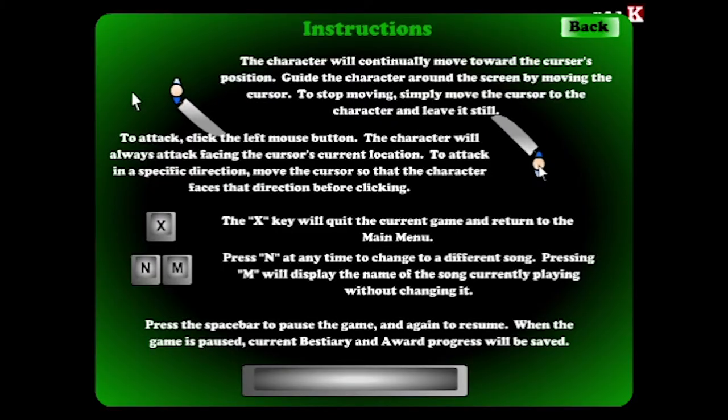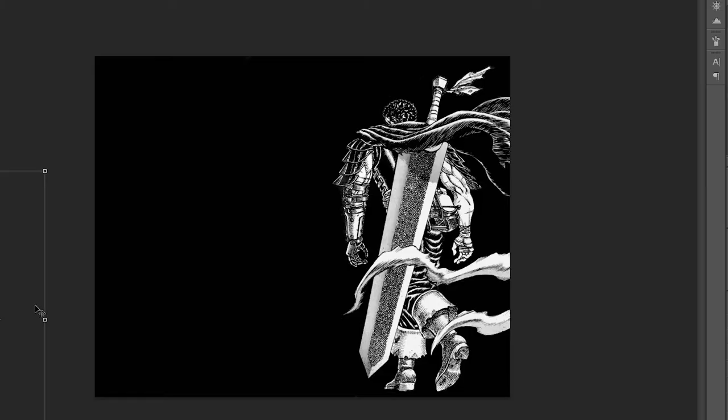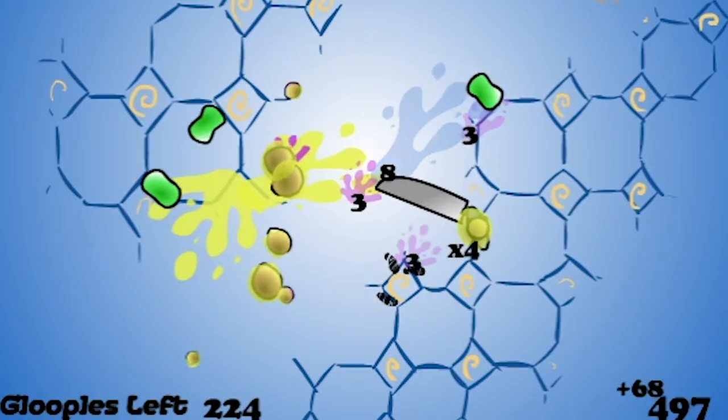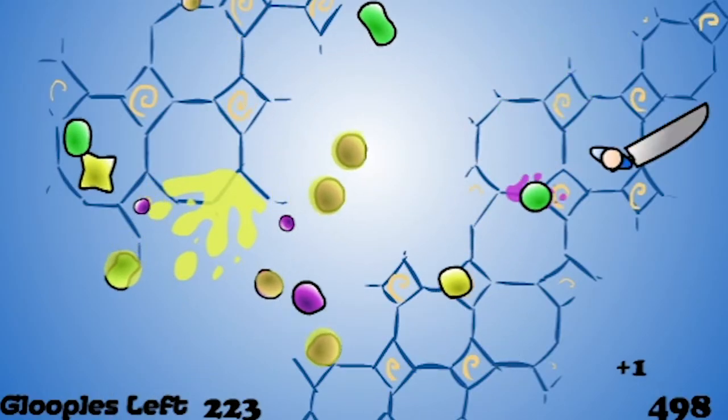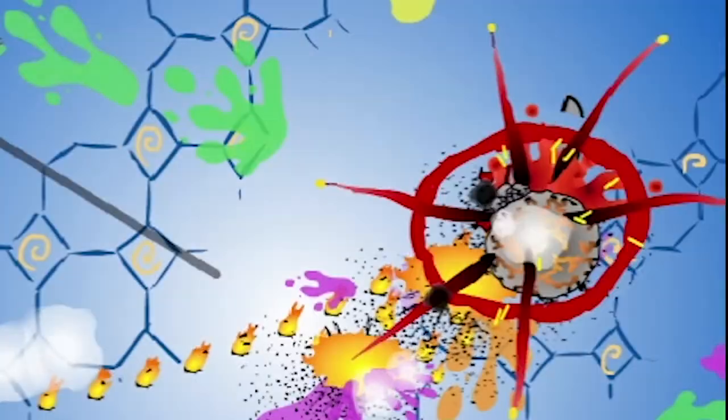The basic premise of Amorphous is extremely simple. You play as an unnamed protagonist who wields the Splattermaster 3000, a thing that's too big to be called a sword. Your mission is to kill giant enemy blobs called Gloopos. There are no HP bars — both you and most Gloopos die in one hit.